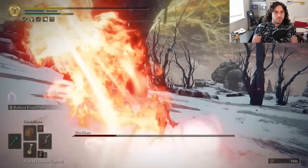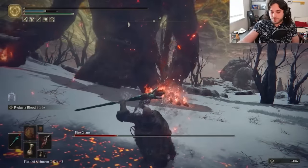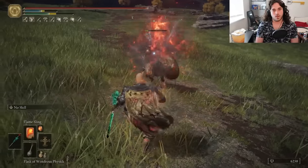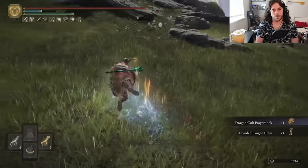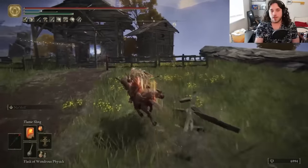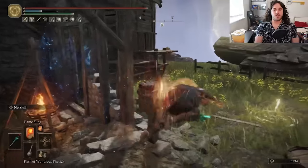Maybe we can get the Reduvia in here and finish him off with a bleed. Got hit a little bit while menuing and then killed a second later. How much sauce have we added? I'm sure it's not going to be that bad. I can't do that again. So let's get a different tool for fighting Fire Giant — lightning.